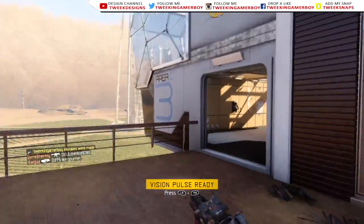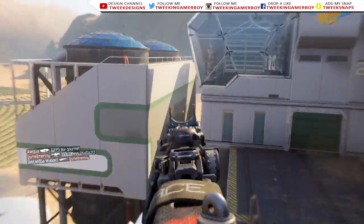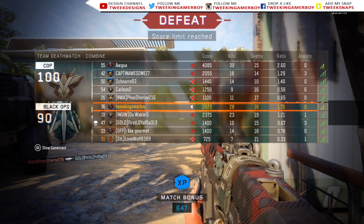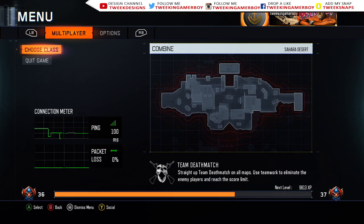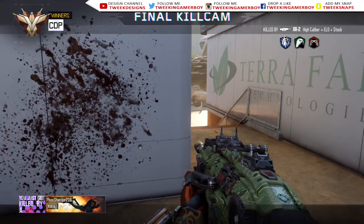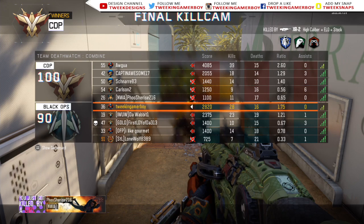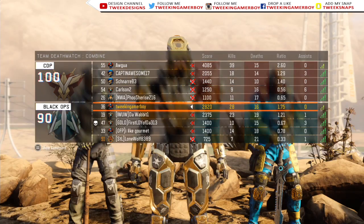There we go! Let's go ahead and switch — I'm just going to jump off the map because it saves time. 50 more kills and we have diamond camo. I'm so happy to get diamond SMGs, way happier than diamond snipers. So we went 28 and 16, not too bad. We got our 50 kills with no attachments and we're working on the 50 kills with an optic and five right now. I think I got around 22 kills with that.